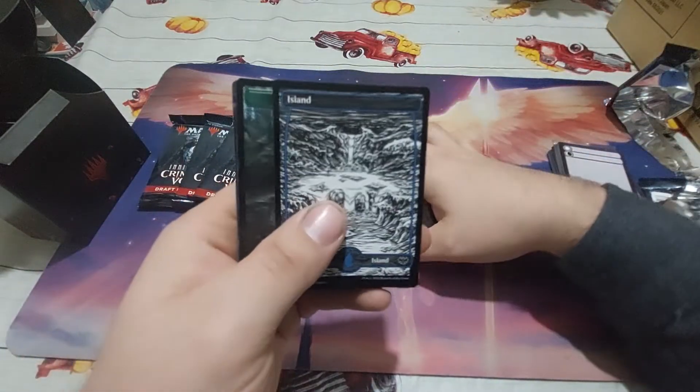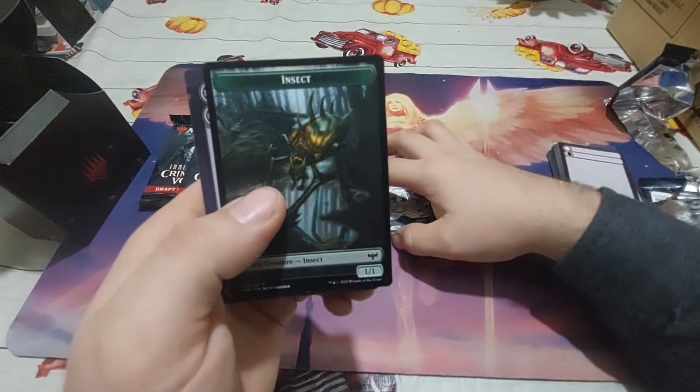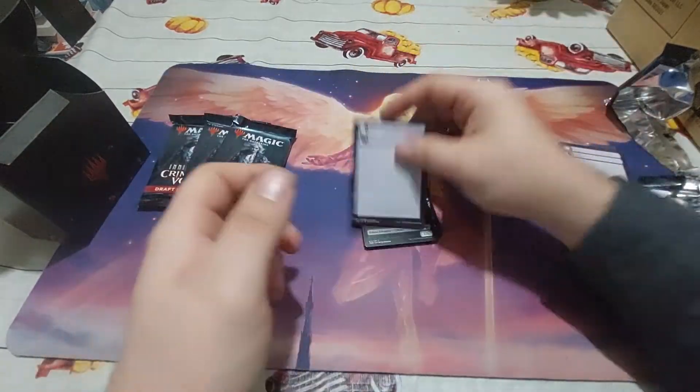And in combat, up to one blood token becomes a bat. Very nice. We have an island, a little insect token, and another token.